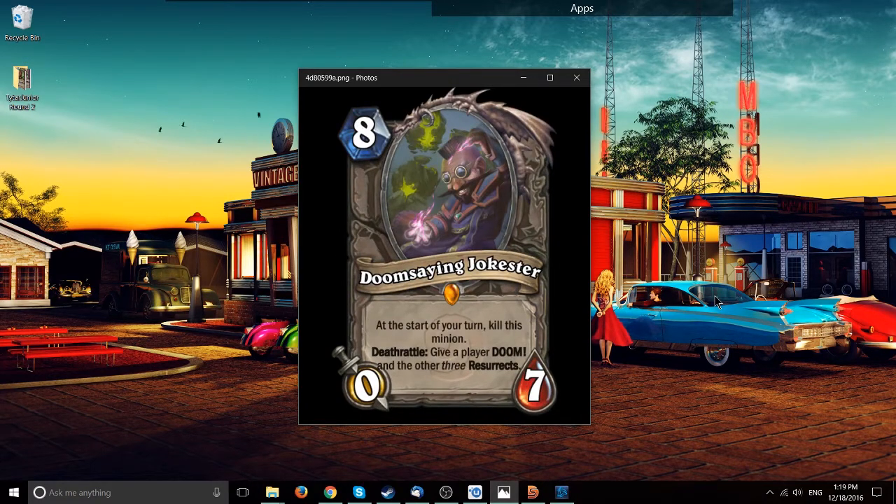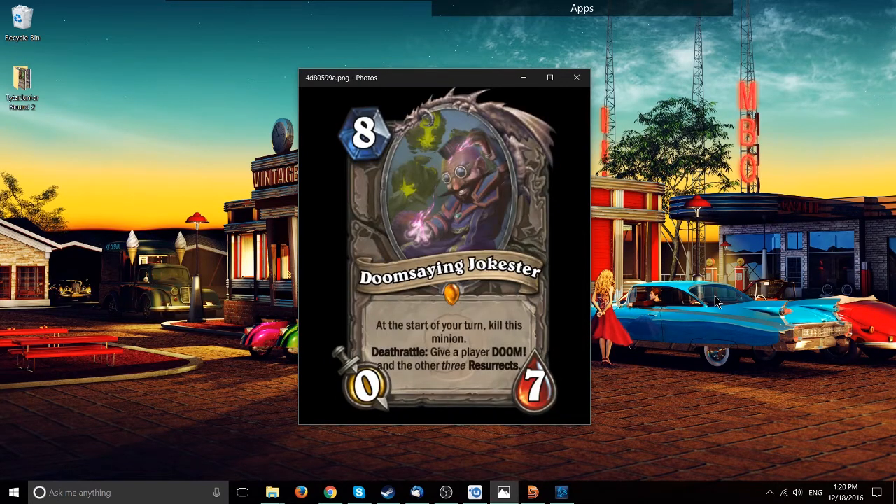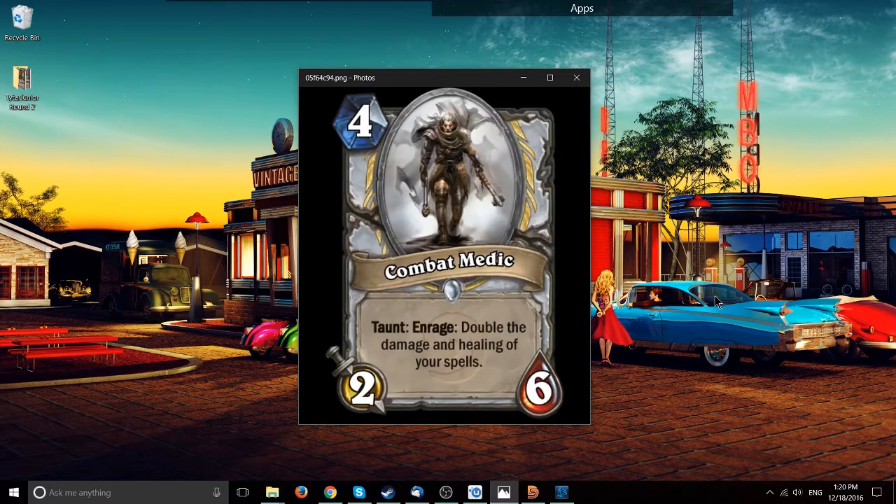Next up, Doomsaying Jokeser, 8-mana, 0-7 legendary. At the start of your turn, kill this minion. Deathrattle: give a player Doom and the other 3 resurrects. Hard to evaluate without knowing what Doom does, but expecting a 0-7 to live? Well, it dies either way given the deathrattle. We'll have to see the other cards in the set to understand this one fully.